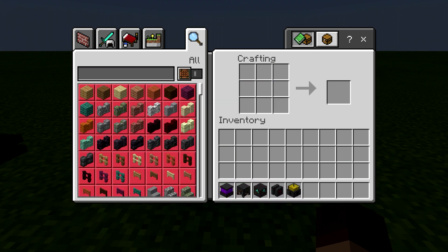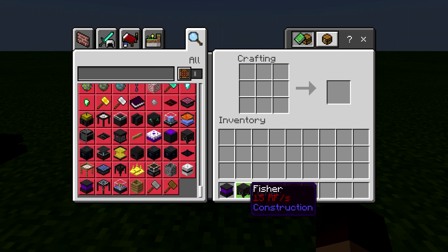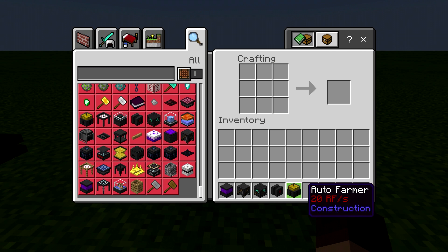I wanted to look at the different recipes on this. The vacuum hopper will grab stuff in an area — I think it's a 4x4 — and just place it on top. It's good for these farms because these farms just pop stuff off, except for the fishers. The chopper just breaks the logs and throws them all over the place, so you need the vacuum hopper to pick stuff up and get it into your system. The same with the auto farmer — it just breaks the stuff in your field and you have to grab it with the vacuum hopper.